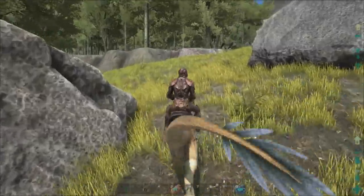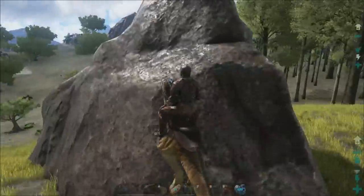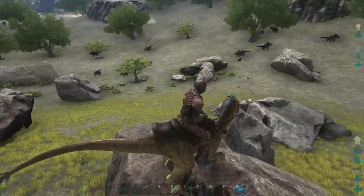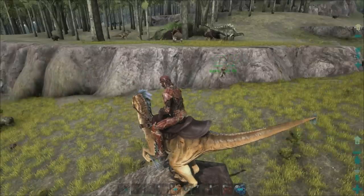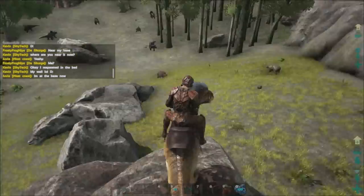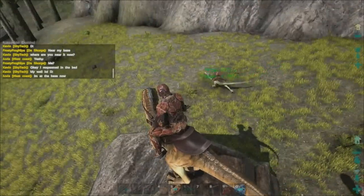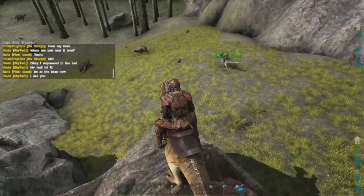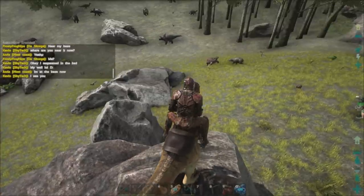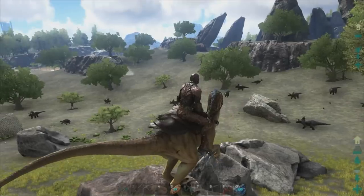He just took some damage there. I didn't know Raptors could fly — my Raptor was flying right there! I ran too fast, jumped too hard, and shot off the edge and went flying. I didn't take too much damage though. I wish I could make it roar — I can bite, but roaring would be pretty good.